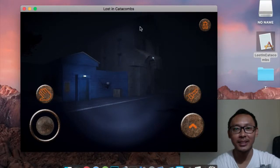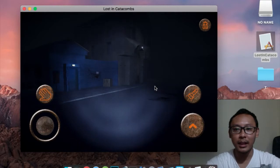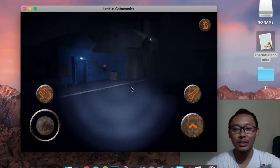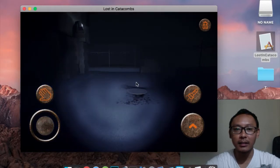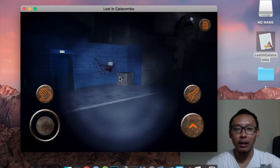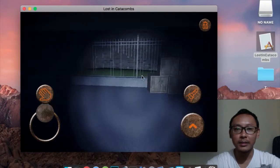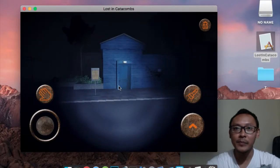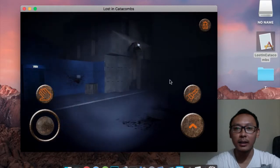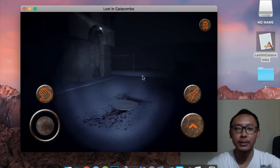Hi everyone, Habibi here. In this video I'm going to show you a game that I've recently made. I call it 'Lost in Catacombs.' It's a game about getting lost in underground tunnels. The goal is to find treasure — there are collectible objects such as keys, gems, and treasure. This game is inspired by Resident Evil, Silent Hill, and Alone in the Dark, as well as the real catacombs of Paris, where six million people are buried.